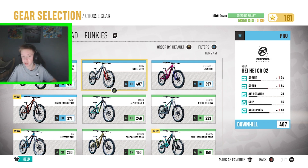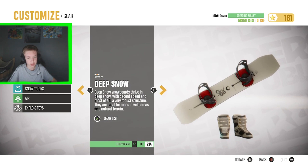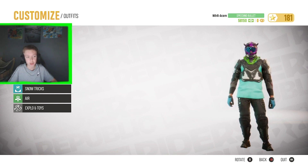Select the one that you want to use — that's pretty much it for that. You can go through all of them: Snow Race, Snow Tricks, Air, and then the Toys. For the outfits, you can change them for different sports.